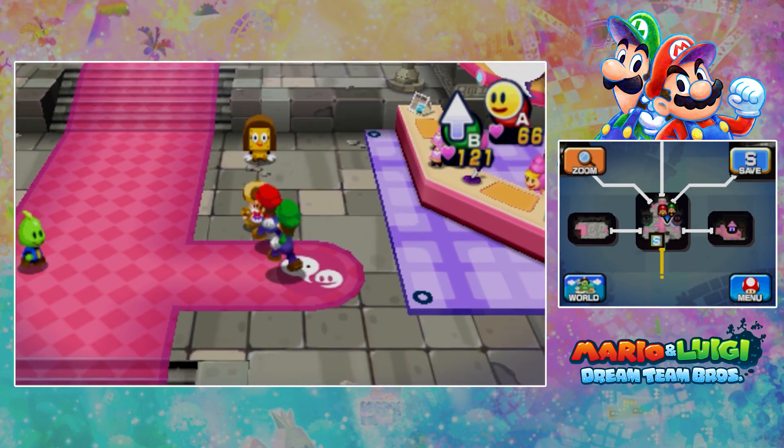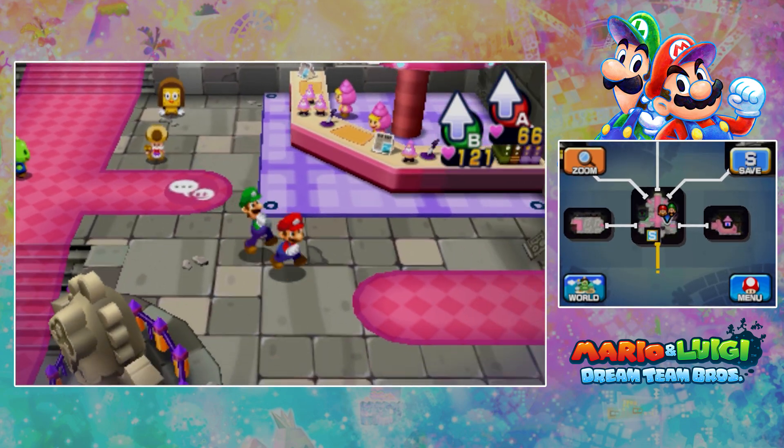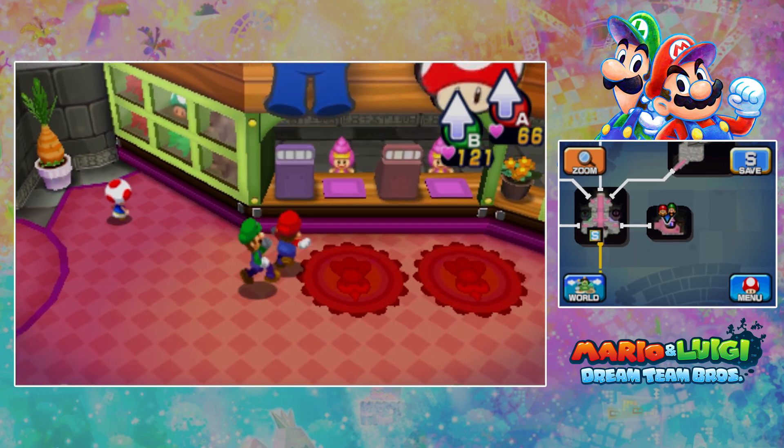There is also a shop here. Hey Toadsworth! Master Mario! Master Luigi! Do take care of the princess — even though she's still kidnapped. Yeah, we'll find her, don't worry.